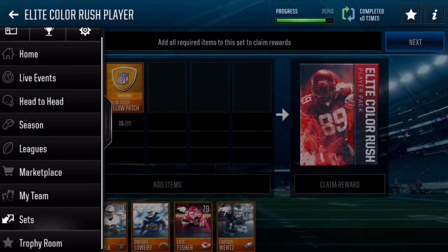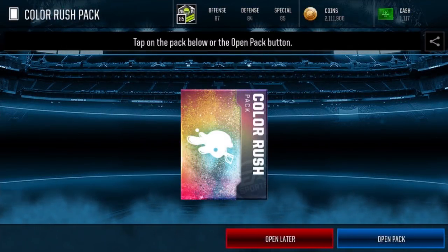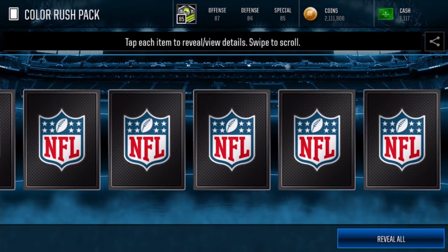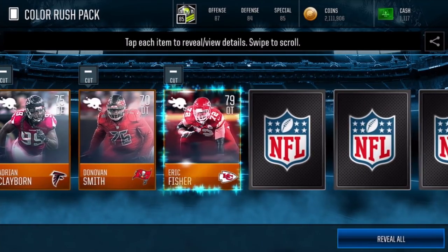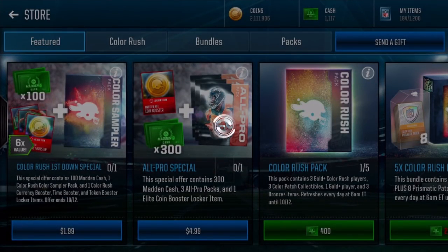I'm going to go ahead and get these patches, then open an elite pack for you guys. To get enough patch collectibles, I'm just going to open two of these Color Rush packs — the real deal, the big ones. You get three gold or better Color Rush players in a row and three of the patches. It's going to cost me 800 Madden Cash in total, but that's okay. It's going to get me some gold players — definitely some decent packs to open. If this pack will ever load, that'd make me pretty happy, but it's probably going to give me a network timeout.